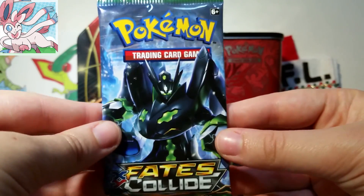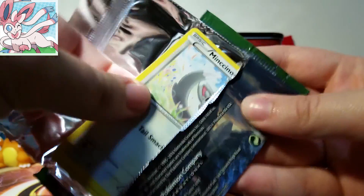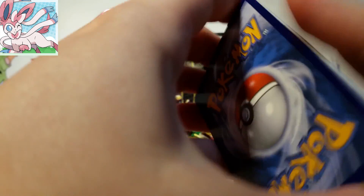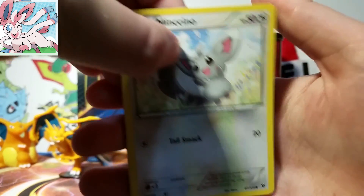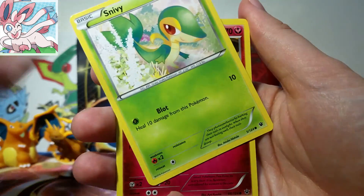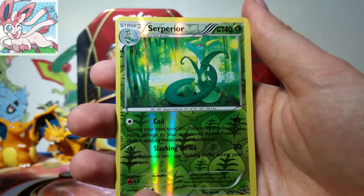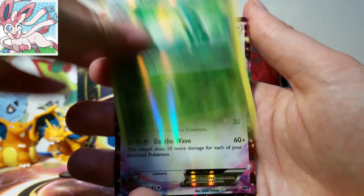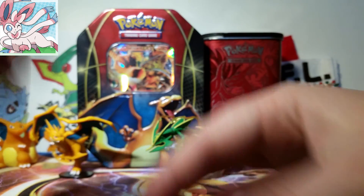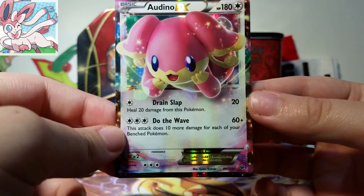Alright, so here's our last pack of Fates Collide in our awesome booster box battle against Kevsbud. Again, please don't forget to check out his video and Casey's box — I'm sure that'll also be super awesome. So we have a Mincino, Gothita, Solosis, Snivy, Snubble, Energy Pouch, Wormadam, Scorched Earth, Serperior Reverse which is a rare, and then our final card is an Onix EX. What a great way to end this box with some last pack magic!